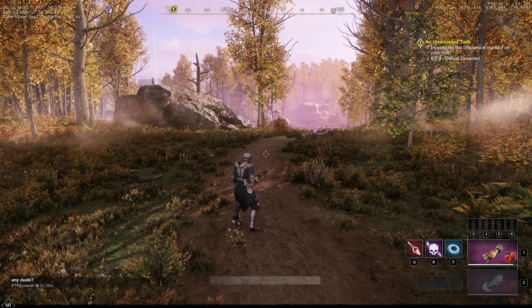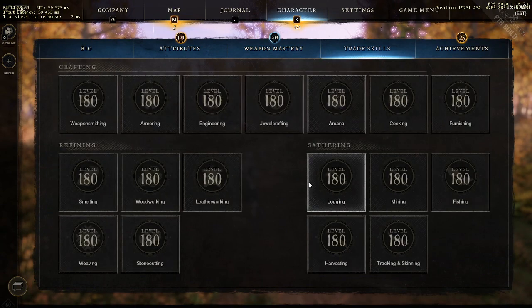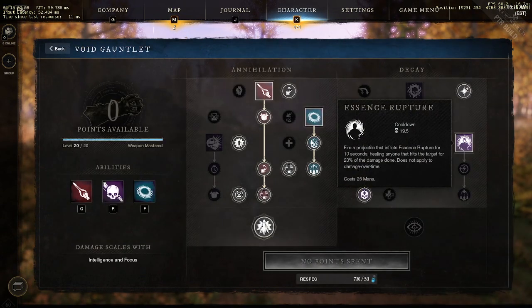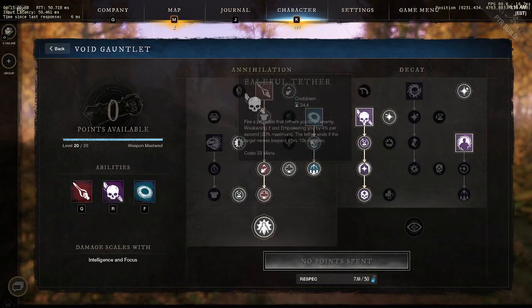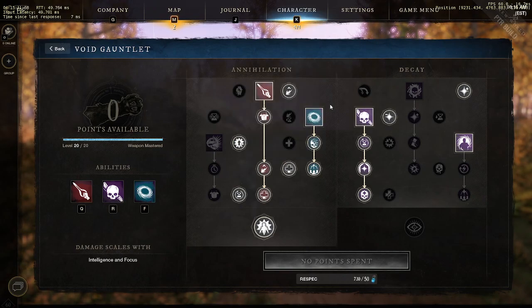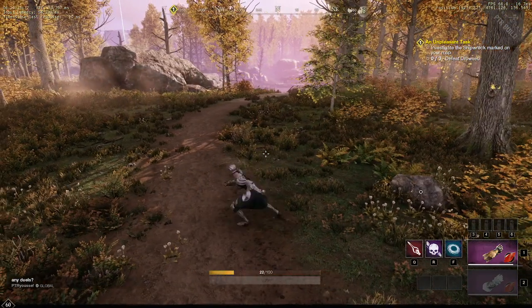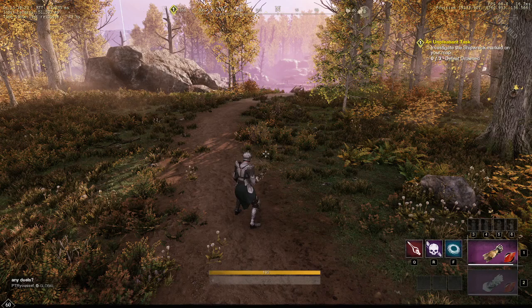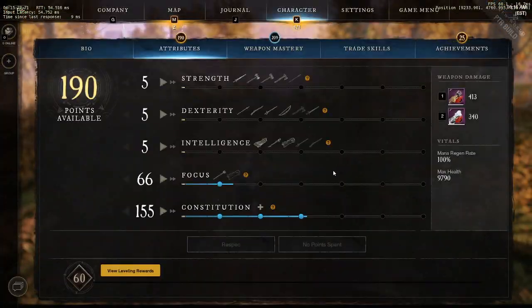The biggest issue with void gauntlet is getting gassed. If you use a lot of your abilities, you're going to spend around 25, then 25 — that's 50, then 75 mana just popping three abilities. You're going to spend 75% of your mana just on those three abilities, and the void gauntlet doesn't necessarily have the best sustain.